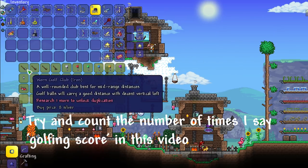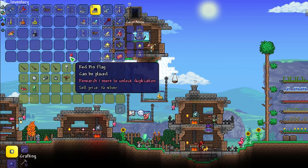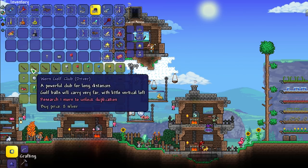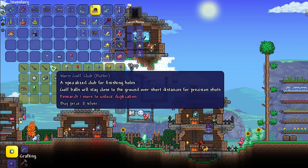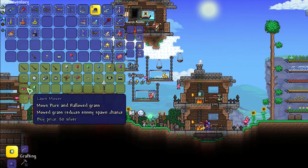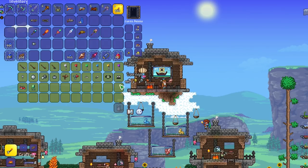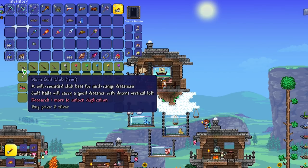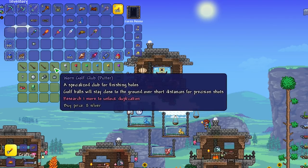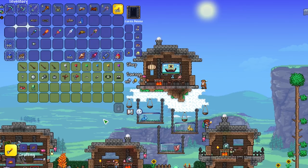This is a little mechanic that you may not know about in Terraria 1.4. When they added the golfer NPC, they added a golfing score. What that does is when you increase your golfing score, it allows you to buy different things from the golfer NPC. As you just saw, the golf putters that I could buy were worn, not very good, and there were several items missing from the golfer NPC's inventory.